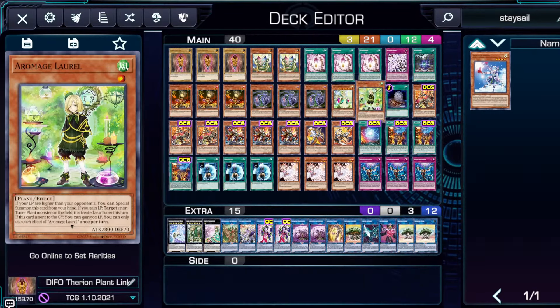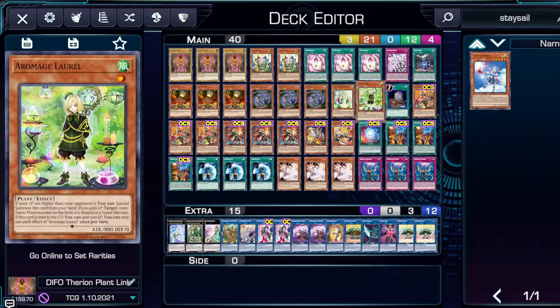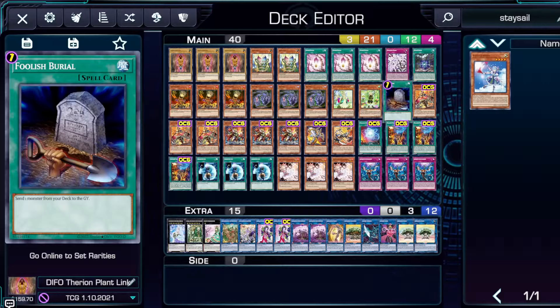Mardell can also search some of your Therion cards, which we'll cover in a second. Mardell is going to be searching your Therion cards or Error Mage Laurel for part of the combo. Laurel says if your life points are higher than your opponent's you can special summon it from your hand, and if you gain life points you can target a non-tuner plant monster and treat it as a tuner this turn. That second effect isn't too relevant — the first effect in hand is really good. We use it because we can start off Mardell and special summon it using one of your link monsters later, and if it's sent to the graveyard you gain 500 life points. The third effect to gain life points does come up in one of the combo lines demonstrated later.